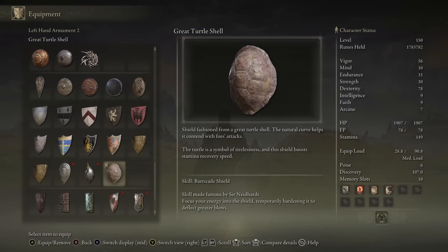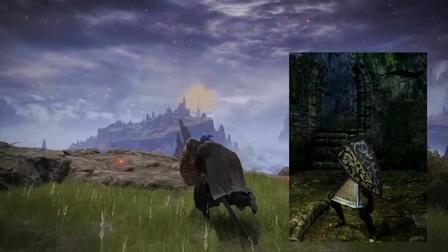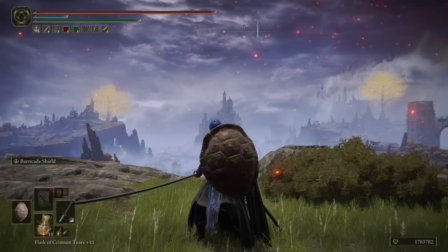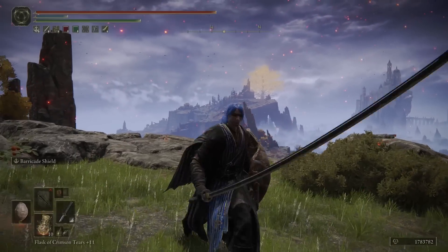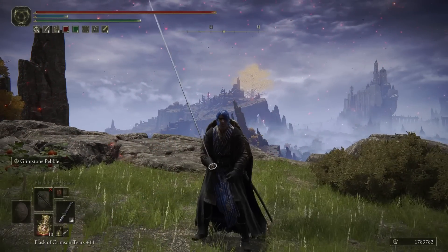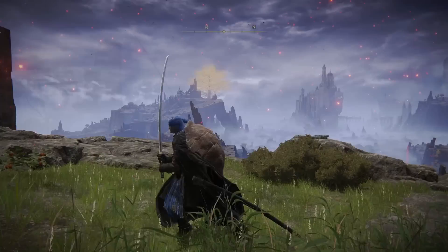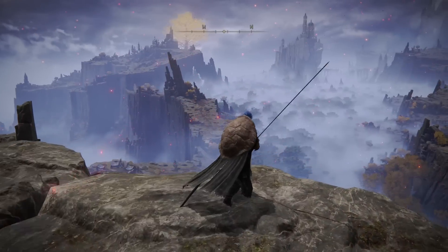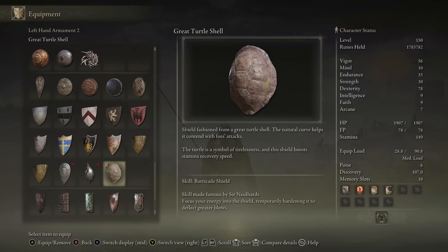Much the same, the Great Turtle Shell shield has some seriously powerful passive effects. It's a symbol of tirelessness, boosting your stamina recovery speed — which was actually one of the best shields in Dark Souls 1 because stamina recovery is a major aspect. It seems to be a thing with turtles in Elden Ring: whether eating the meat or using the Green Turtle Talisman — one of the best options in the game — thanks to this shield you do not need to give up a talisman slot for that faster stamina recovery. You can two-hand a weapon and have it on your back and still get the benefit. The shield is 5.5 weight, but on a colossal build you likely have good endurance to run it anyway.